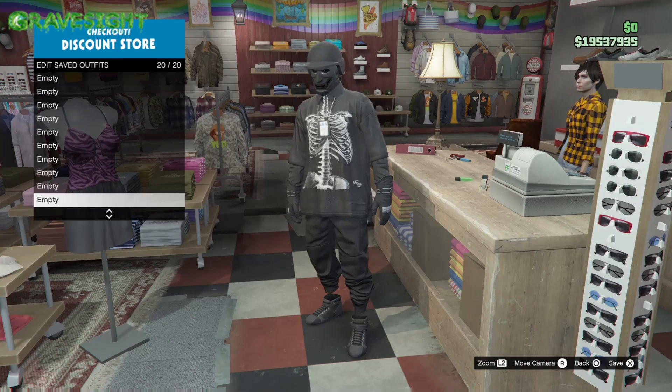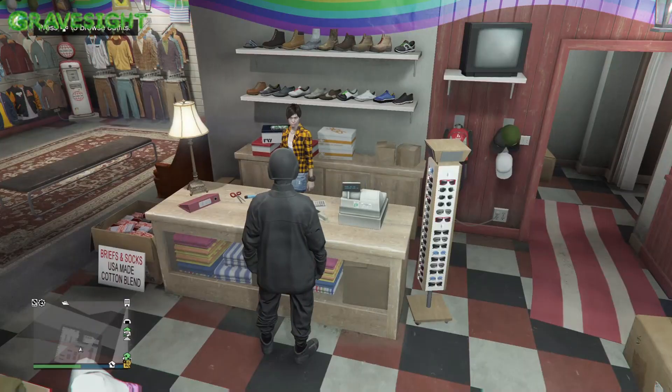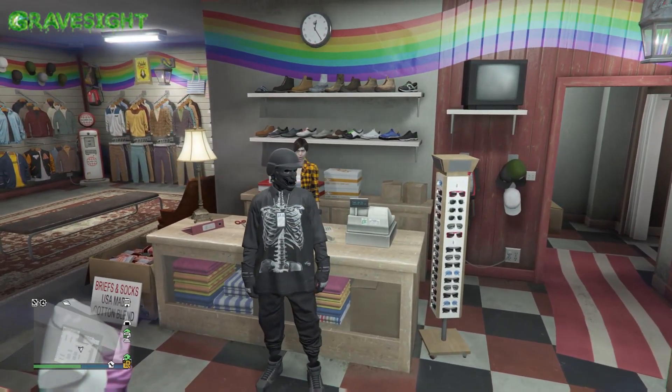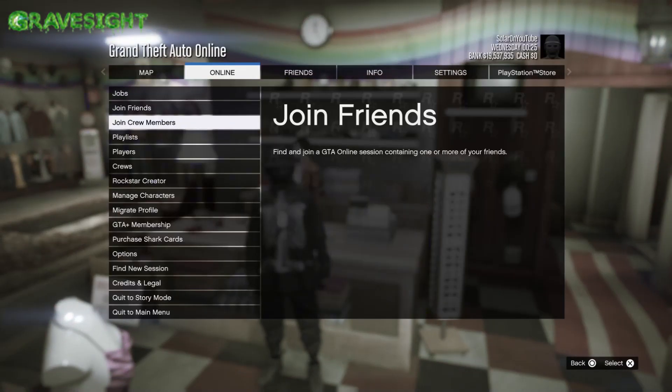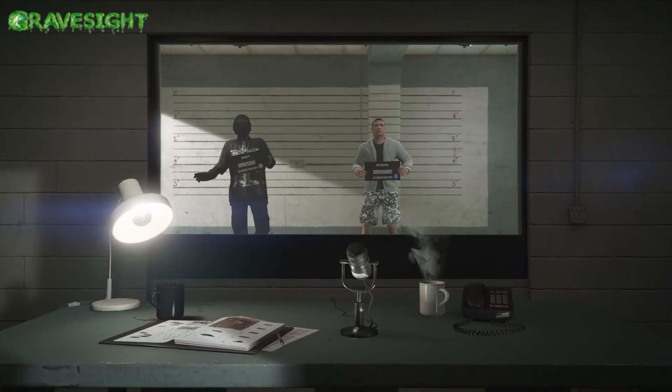Unfortunately we're going to lose all of our outfits except for one, so if you guys have a really cool outfit that you don't want to lose, go ahead and save that to slot one. Then press the pause menu and go into Manage Characters.